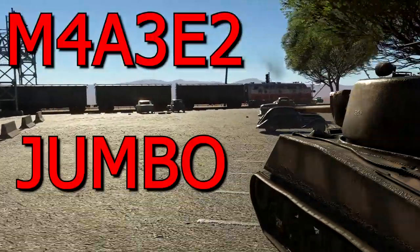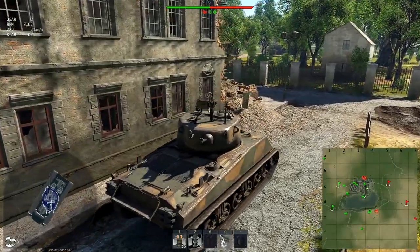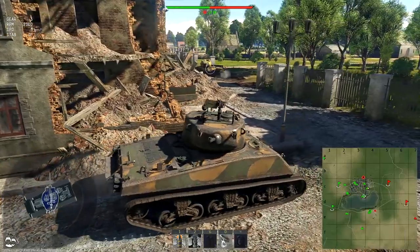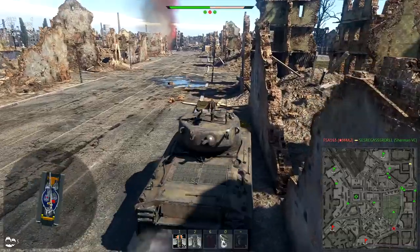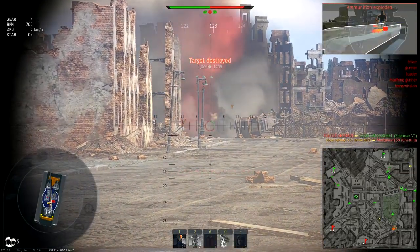So how to play the M4A3E2 Jumbo. As usual, Uncle Sam provides you with a big variety of shells, but in practice you will use only two of them. And they are different enough to both be useful, so playing Jumbo involves a lot of switching between these shells.